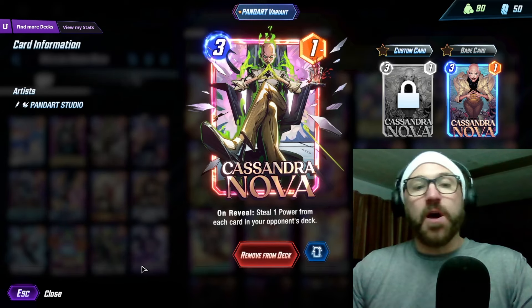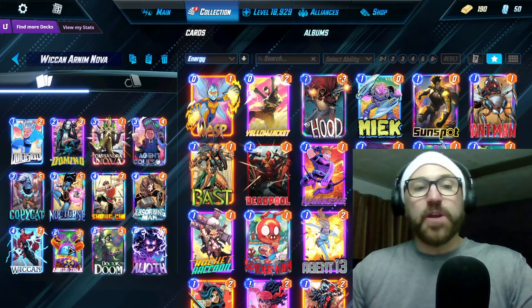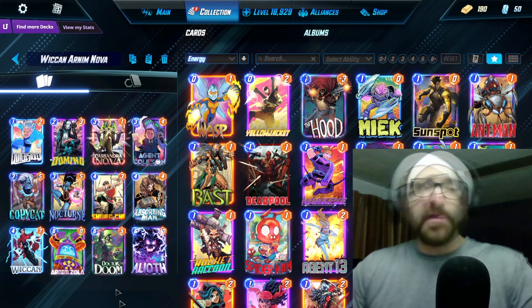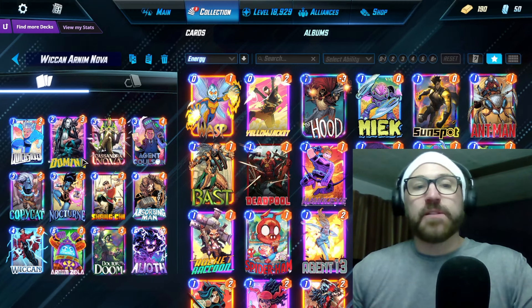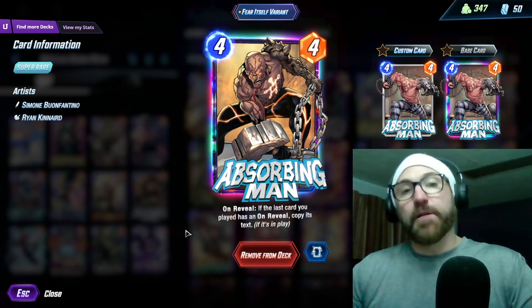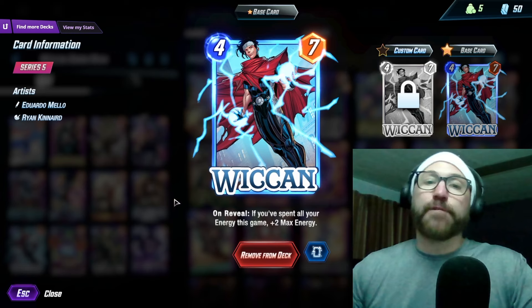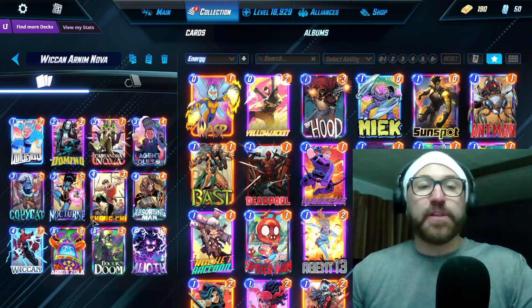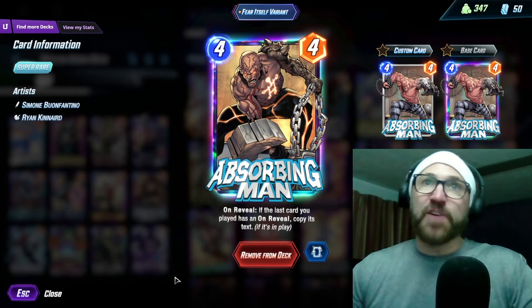It feels really bad when you aren't able to fill out your curve with Wiccan. The idea is you Cassandra Nova on three and then Wiccan on four, so then you can Arnim Zola your Cassandra Nova. Although that's not always going to happen. So if you get Cassandra Nova on three, you can Absorbing Man on four — that's always a good play.